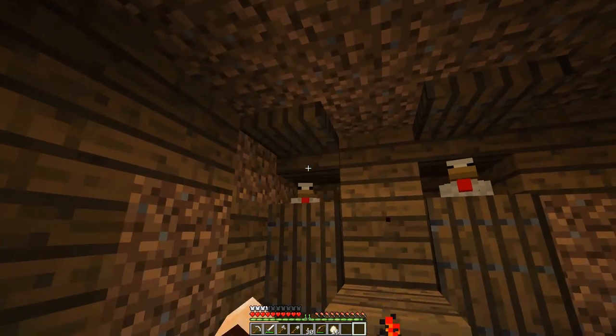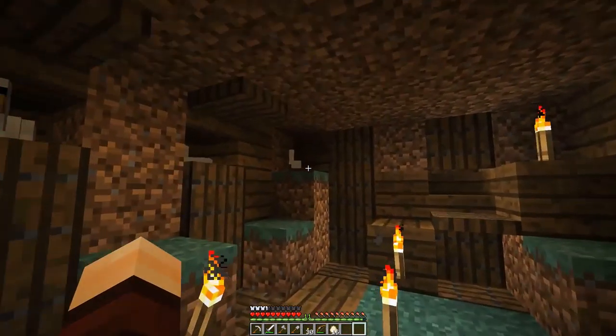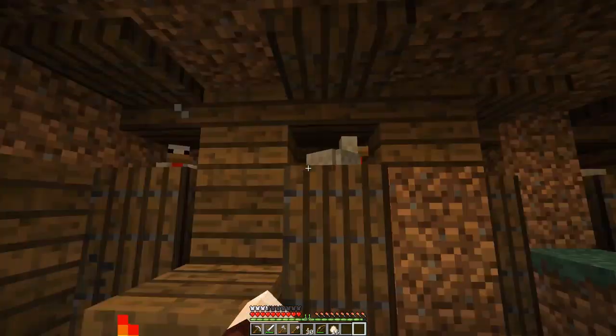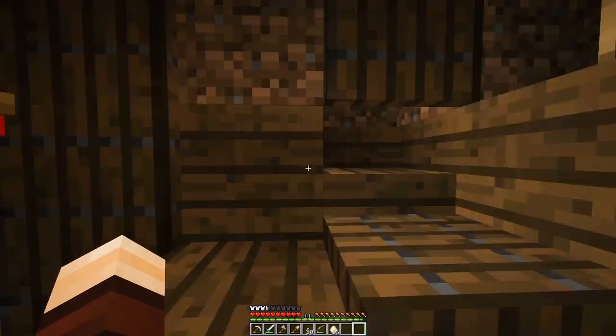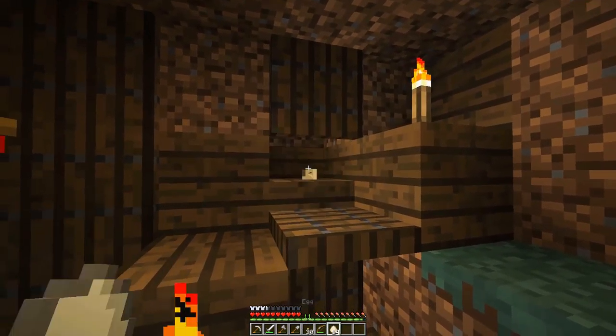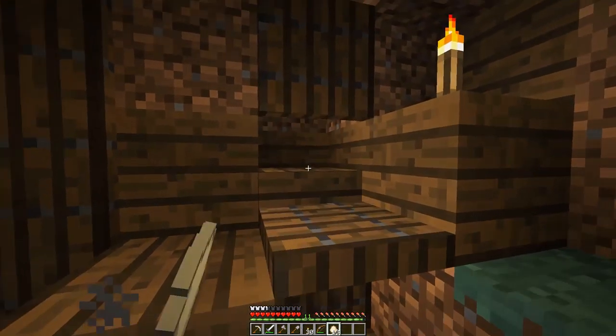The real trick — the problem I was having last episode — I needed a door on the top, and it needs to stay closed until one of these little chicks becomes a chicken. Once you've got a chicken, it can't fit out that gap, and that works. So I have a baby chicken there, so I can't open that one. You've got to throw the egg and quickly close the door. Really quickly close it.